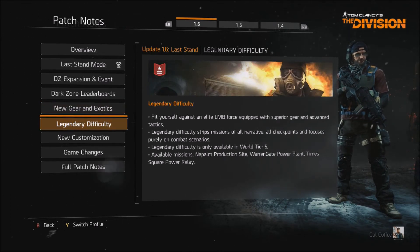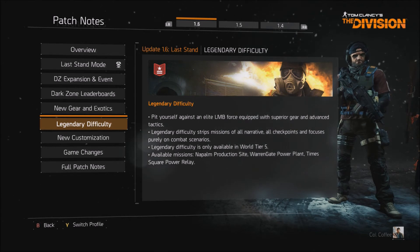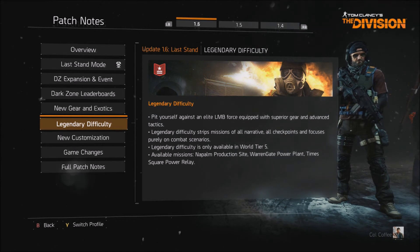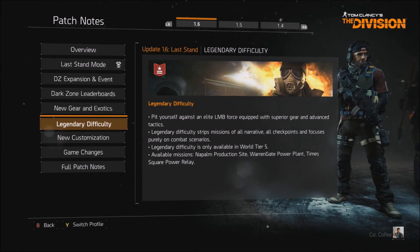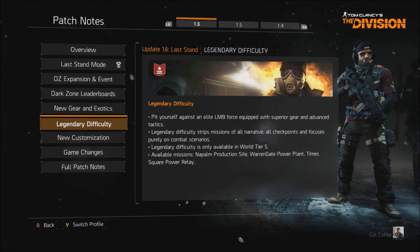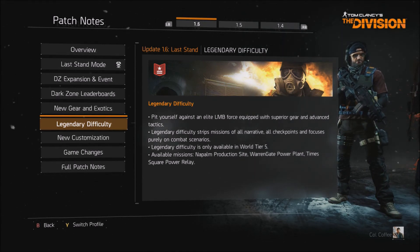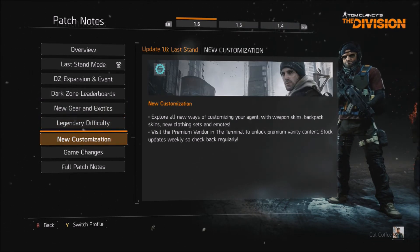Legendary difficulty is just another difficulty tier for missions — so you've got normal, hard, challenging, and now legendary. This is going to be tough; I've seen a couple of people try them. Legendary difficulty isn't just harder enemies with the same scenario — they've actually made it really smart. The enemies are a lot smarter: the way they place their grenades, the way they rush you down, they do things a lot quicker. So you have to be on point with your strategies.